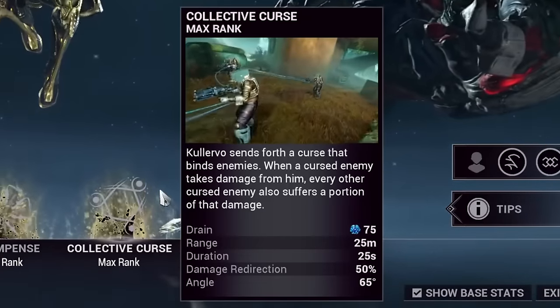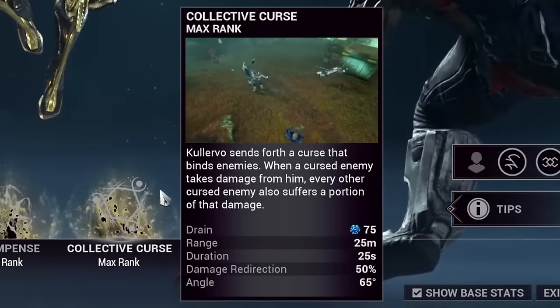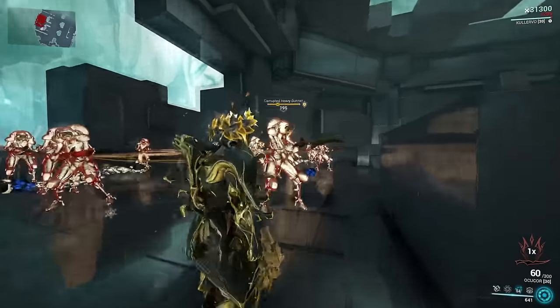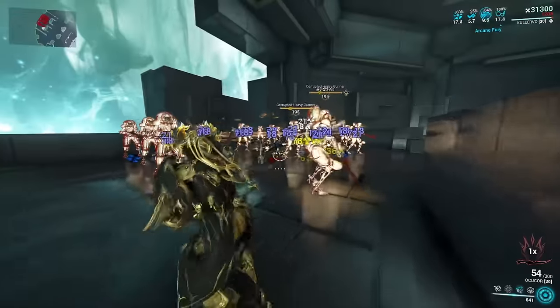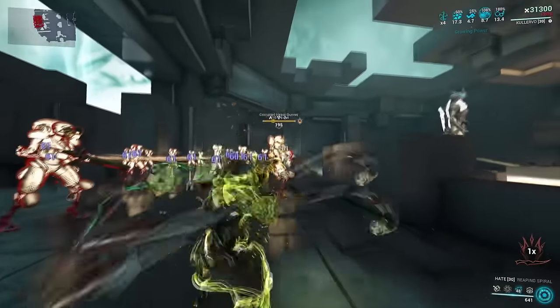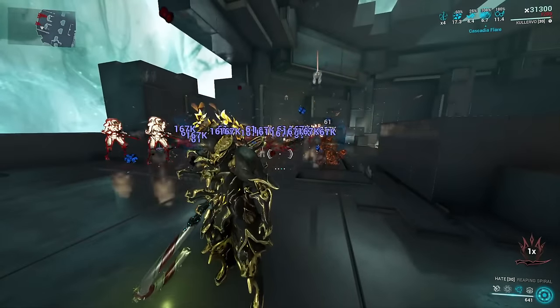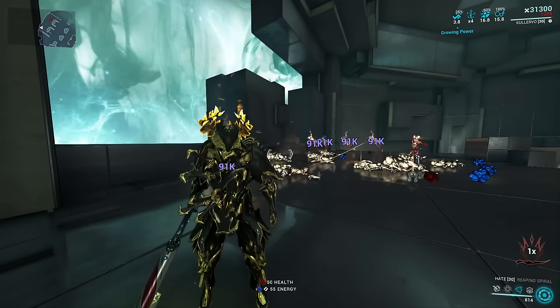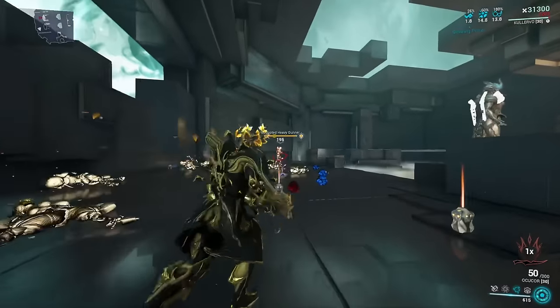Kullervo's third ability is Collective Curse. Casting this ability sends out a curse that binds to all enemies hit with a chain-like link. Whenever one enemy takes damage, the others will take a portion of that damage too. Collective Curse mostly synergizes with his next ability, but it can also help your melee builds if you mod for a lot of range, scaling it way further and helping spread damage without needing to travel and gap close.